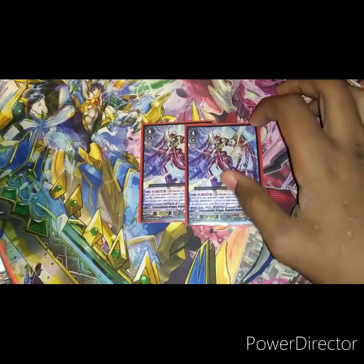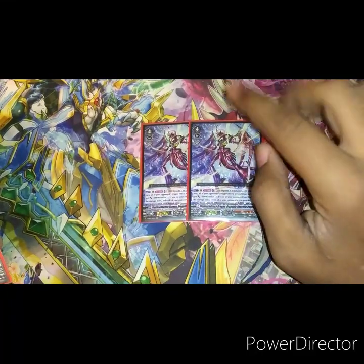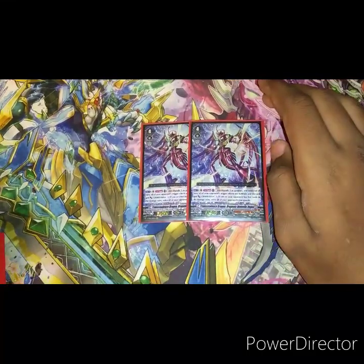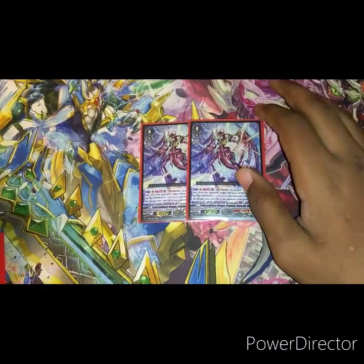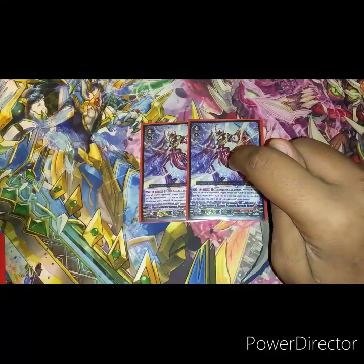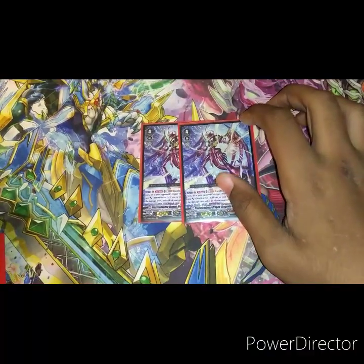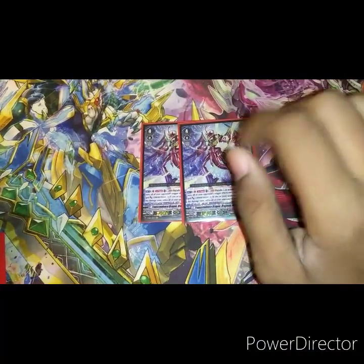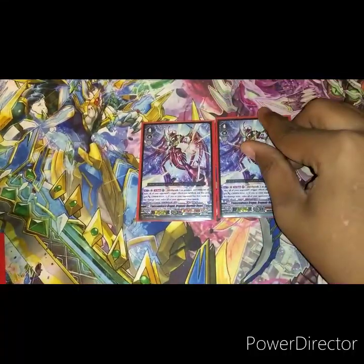And if you or your opponent are at five damage, retire all their vanguard cards — all their vanguards. Very good. Excel decks cannot recover from this; like only one can recover, and that's Normal Call, because they got chickens. They have chickens and they go all out — they cannot recover from this.